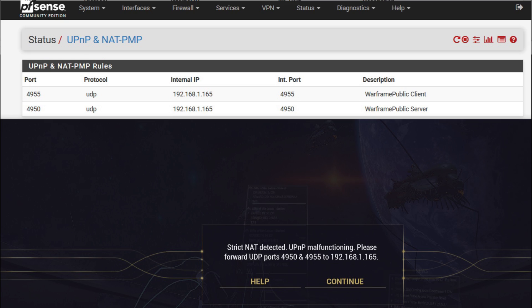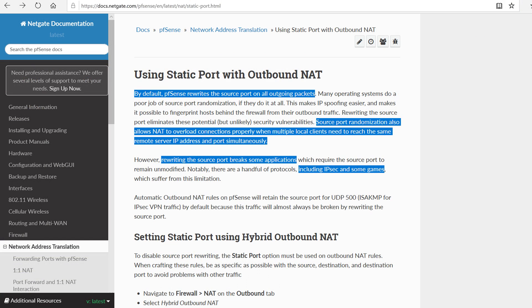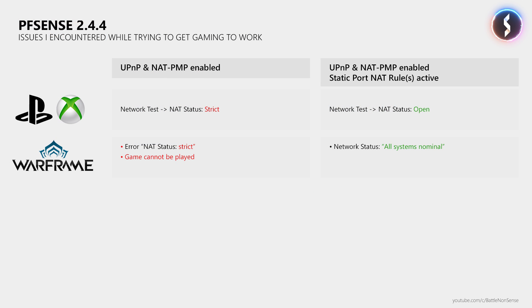In order to get an open NAT status with PFSense, I had to create a static port NAT rule as explained in the PFSense documentation, which disables the rewriting of the source port on outgoing connections. So that was the first confusing issue that I had to deal with, because on the EdgeRouter as well as literally any other router I tested in the past, you just had to enable UPnP — nothing else had to be done to get rid of a strict NAT status.